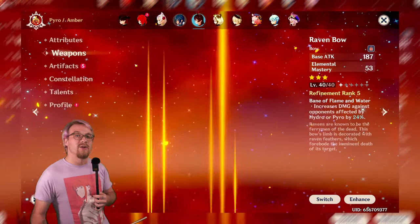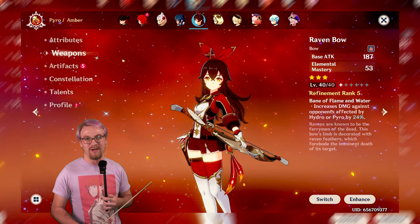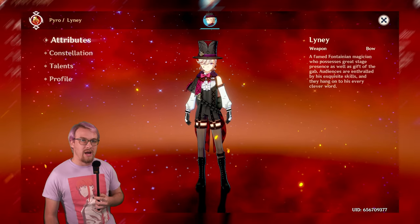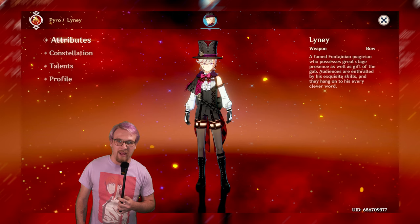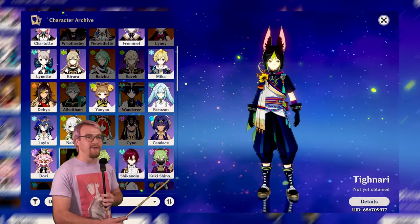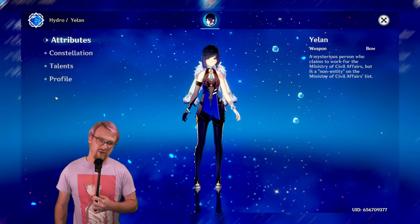Even Amber can use this weapon very well — on-field melt or vaporize charged attack Amber, let it fly. Now rapid-firing the rest: Lynette gets great value from crit rate and crit damage. Tighnari is great for spread or aggravate teams with that same crit rate and crit damage overarching theme. For Yaoyao, though you might want something with energy recharge, this can still be very very good.